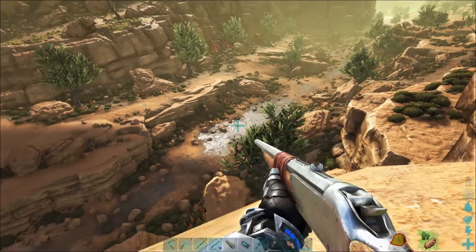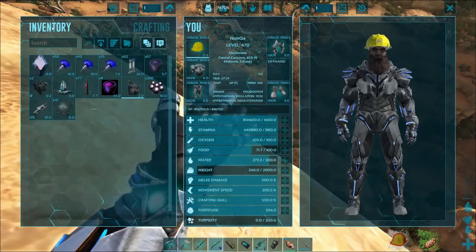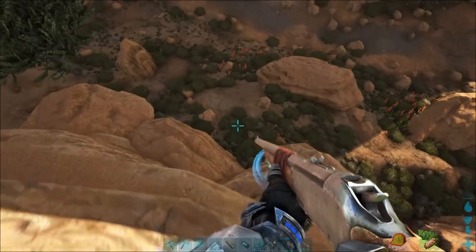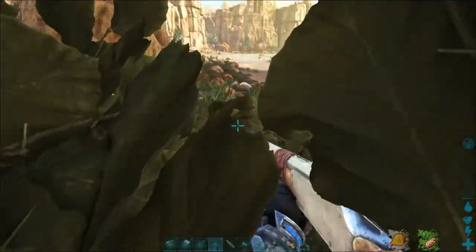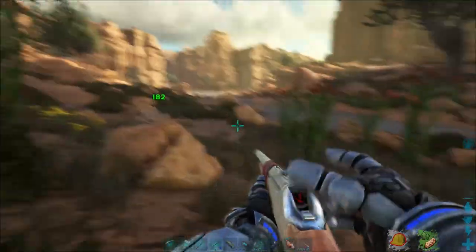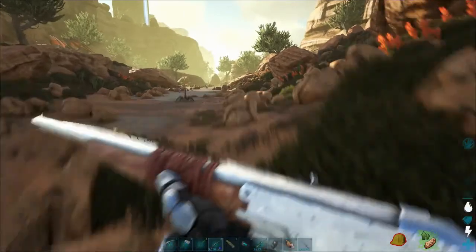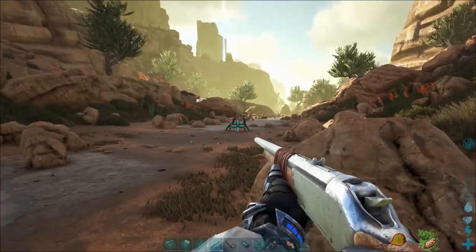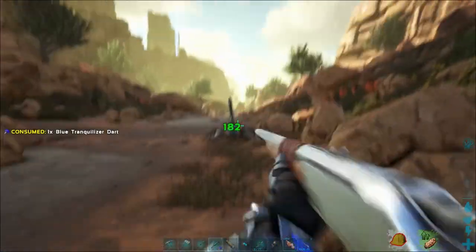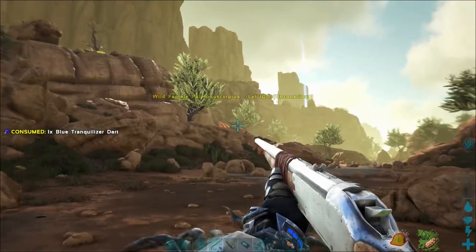Thank god for no fall damage with my super boots. I do have my super gun on us as well. Let's just double check that I have the right ammo in there. Yes. We're going to fall down the rest of the way. That was a level 20. That was a level 100. All right, here is the manticore.